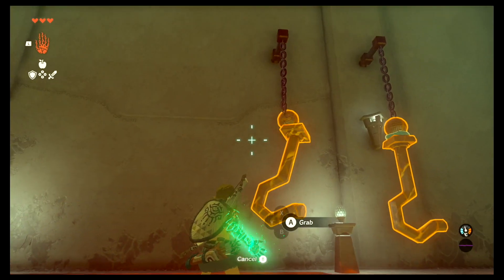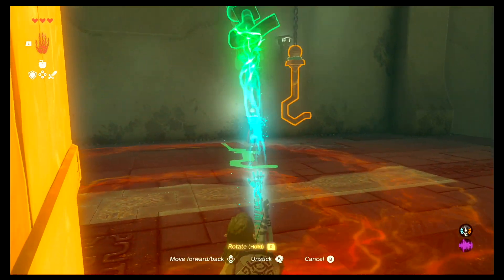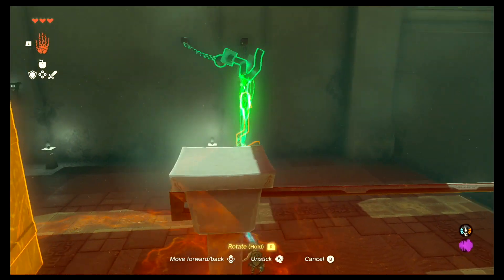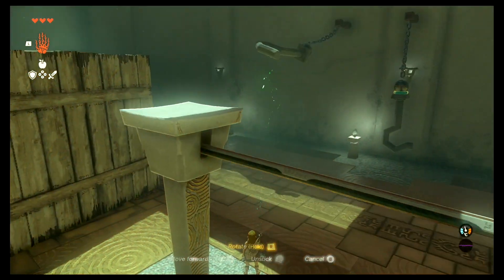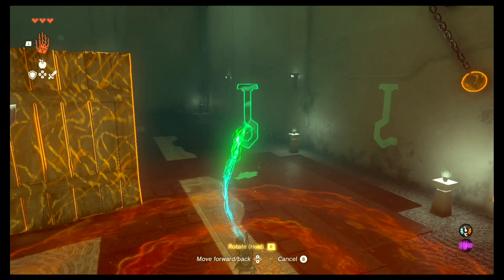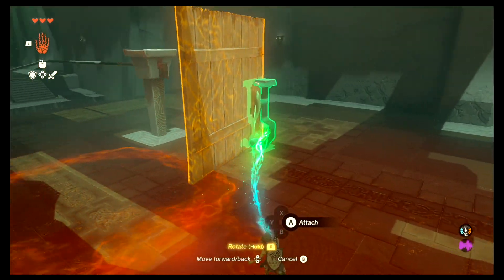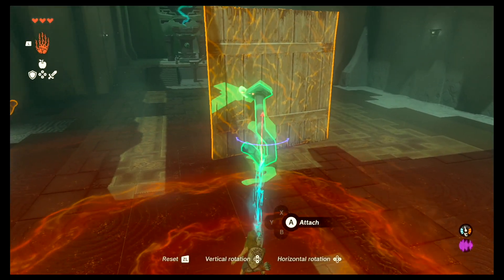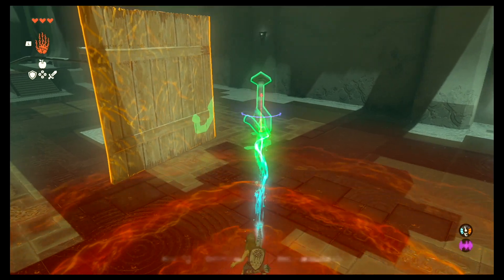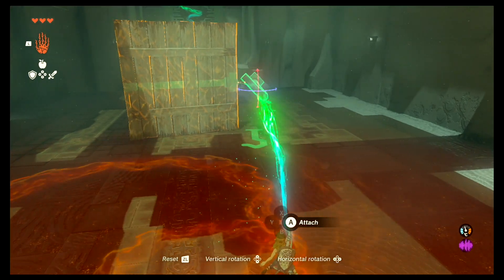Let me show you right here how you do this. First you select the hook — this one I attached it, it was on the ground, but you just have to detach it from the chain or detach the other one. And once you have it selected, all you have to do is rotate by holding R again. So rotate the hook right here like this and place it on the plank.